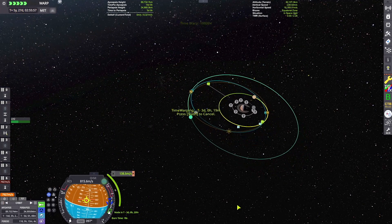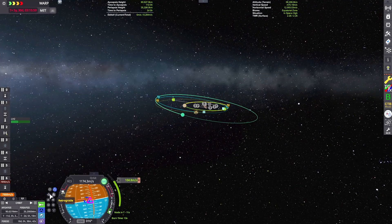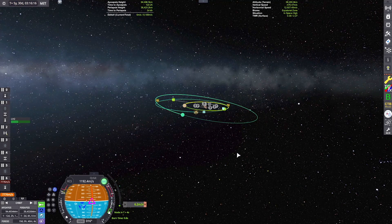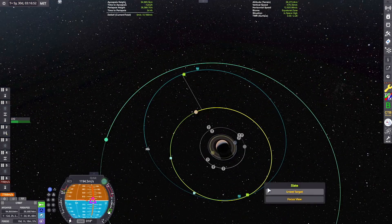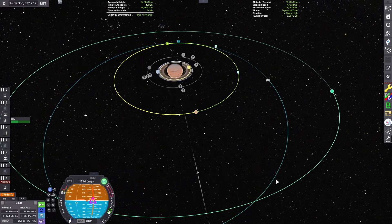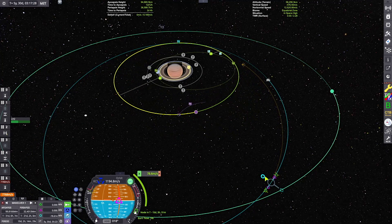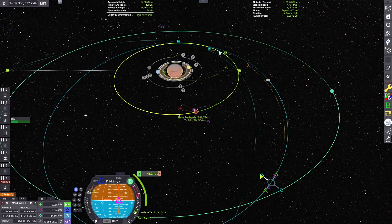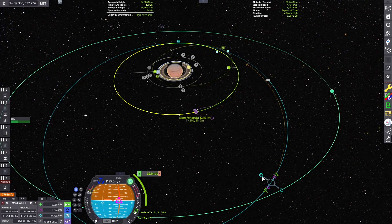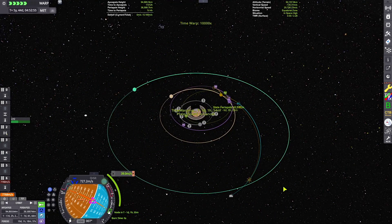Slate has really huge, massive mountain ranges that are visible from space, which is pretty cool. Right now I'm just setting a maneuver to match the inclination to the moon. It's pretty massive, so we almost got a pretty good trajectory just right off the bat. I'm going to tweak it so that I can have a more optimal flyby, and then once we have that trajectory lined up, we'll just be drifting on our way to a low Slate orbit.